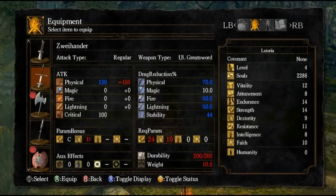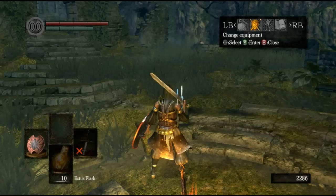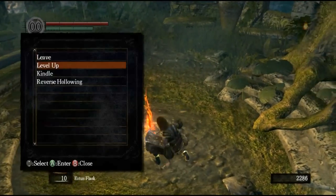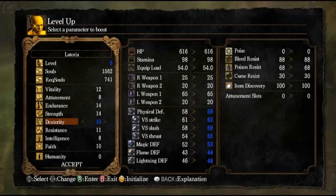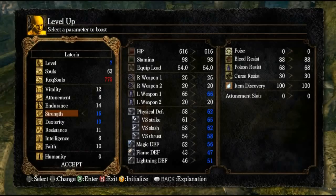So here's the weapon I just picked up. I need 24 strength and 10 dex to use it, so it's telling me I can't use this weapon. But I'll work up to it. First meet the dex requirement, and then put points into strength. So I've got 10 dex and 16 strength — hopefully that'll be enough.